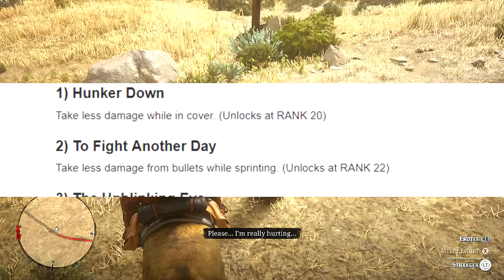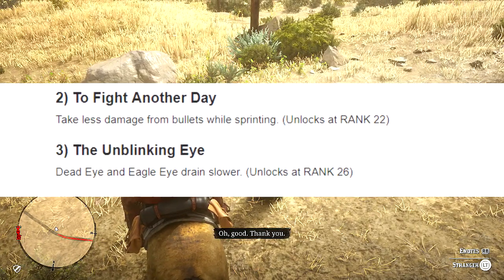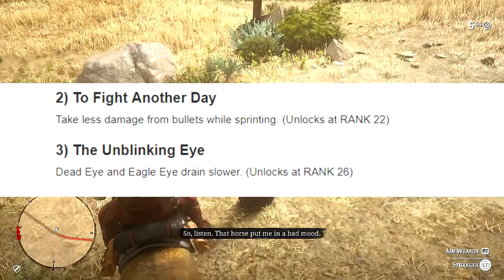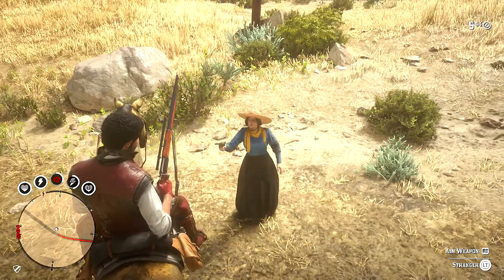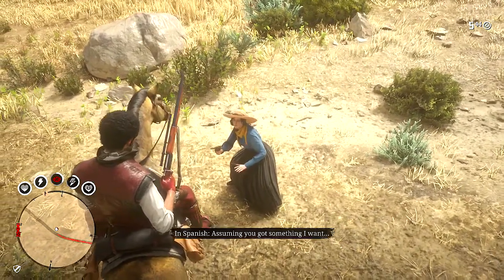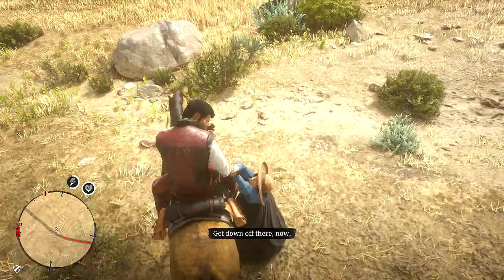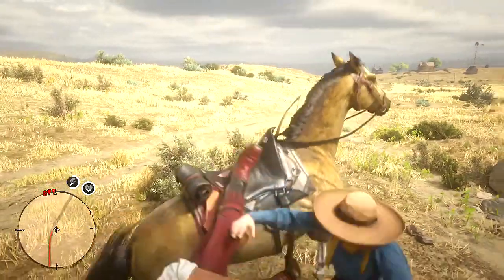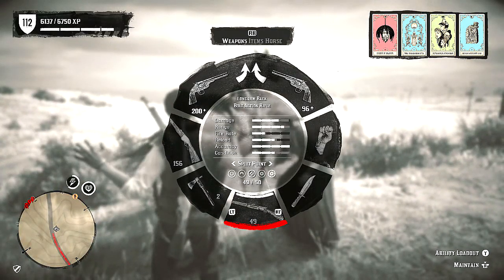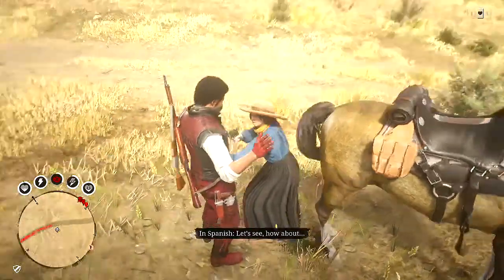Next we are going to be talking about the Unblinking Eye, which allows your Deadeye to drain slower. You unlock this at rank 26. If you guys aren't rank 26 yet, make sure you check out my guide — click the top eye icon at this point in the video to be taken to a playlist with a video that will help you rank up really quick.